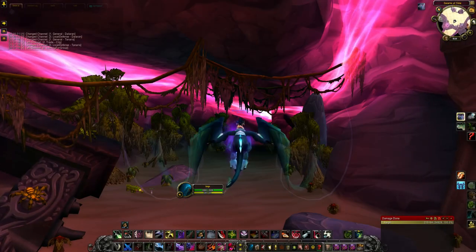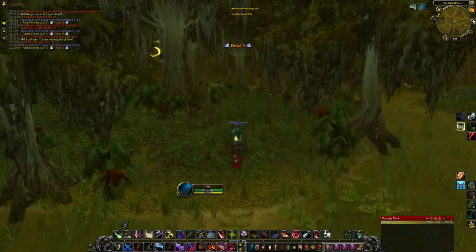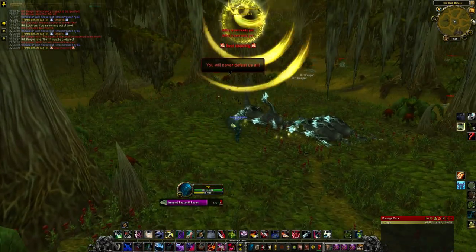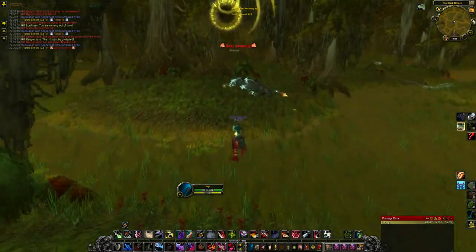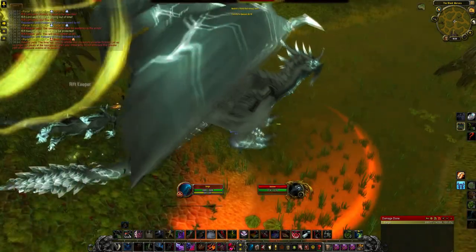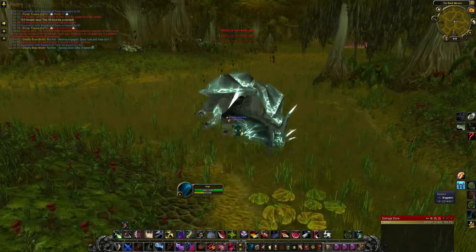Cowl of the Guiltless is the headpiece for this set. It drops in the normal and heroic Black Morass, located on the south side of the Caverns of Time. The boss you must kill is the third and final boss, Aeonus. This for me is always one of the most annoying pieces to farm, because the way this instance works, you have to kill waves of enemies that come from portals that can spawn in one of four locations. There are 18 waves in total including the bosses. The bosses spawn from every 6th portal, then there is about a 2-minute break between the bosses and the next portal. Though as I said, this also drops from normal, so hopefully you can get this piece within the first day in just a few tries.